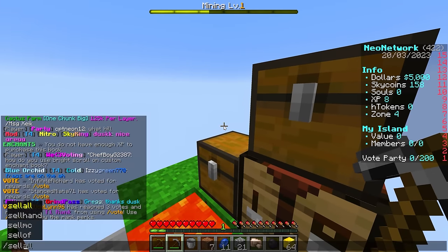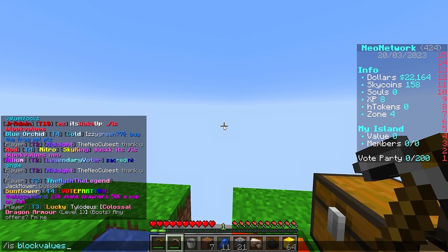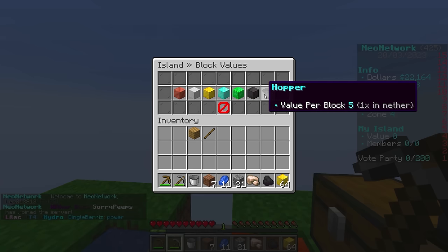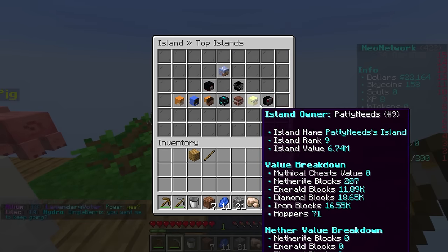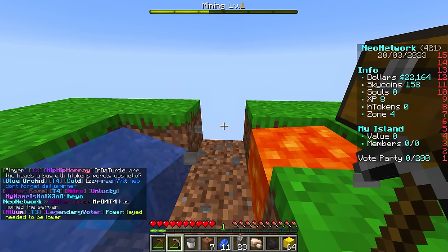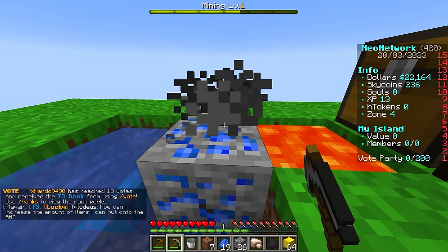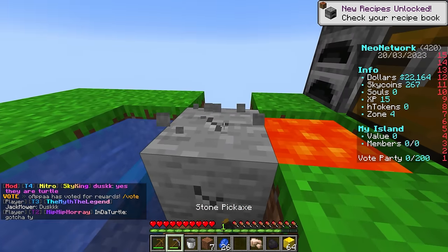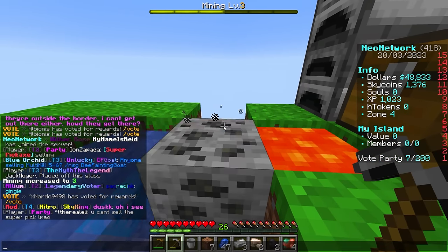I'm so hyped to do this - I'm not sure why I haven't done a Skyblock let's play yet. One of the overarching goals of server Skyblock is to put down value blocks. If you do /is block values, you can see that putting these blocks on your island increases your island value. Some people compete, some people don't. If you want to compete for /is top, you can see all these people competing. This season just started on Skyblock so there's a long time left - now is a great time to start.